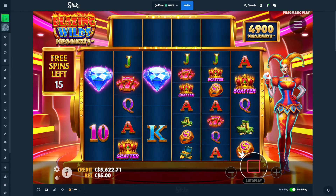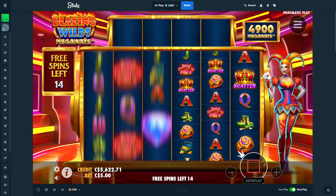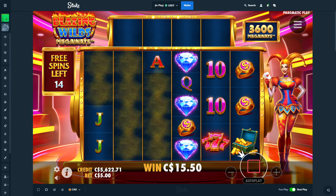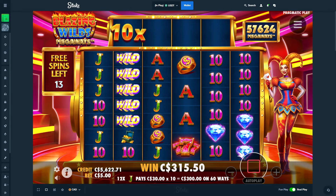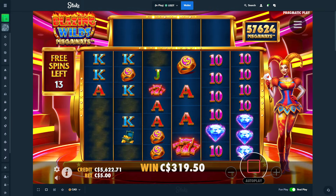I guess you can get more spins — that's just 15 with six reels. If you get more scatters, you can get up to 25 spins. Okay, this is really good — this could be insane. Imagine 10s right there, that would have been huge. I mean, that's a huge hit itself.